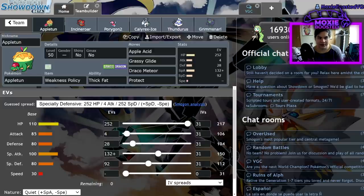How I typically do team breakdowns is I'll talk about the team in general, go through each individual Pokemon, explain the EV spreads, and then talk about particular matchups and how I would play through them. So let's go ahead and get into it.